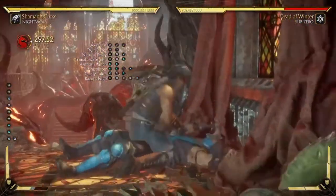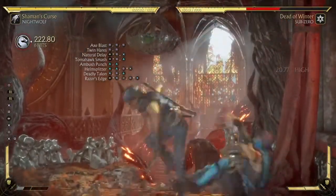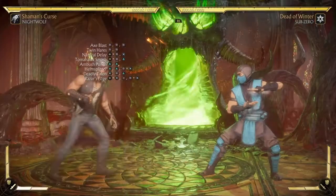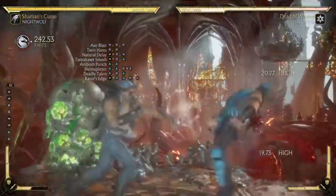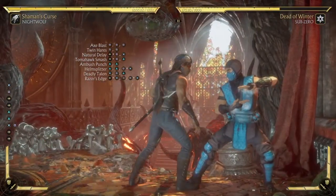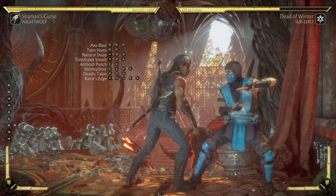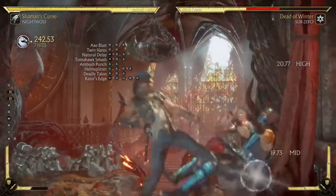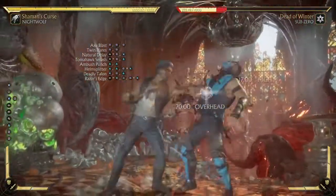And if you really don't care about positioning, somebody online showed me this combo — I can't take credit for it. It's a cross-up combo. You lose corner pressure, but it's still a dope combo. Look at that swag — 35%.